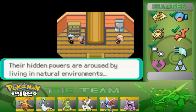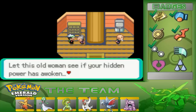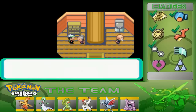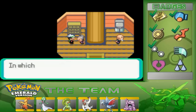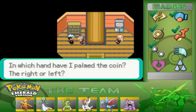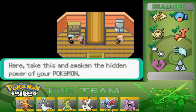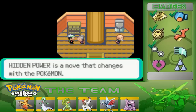Talk to this lady. 'People and Pokemon — their hidden powers are aroused by living natural environments. Let this old woman see if your hidden power has awoken.' She holds a coin and asks which hand. You want to say right, right, then left. We get TM10, which contains Hidden Power.